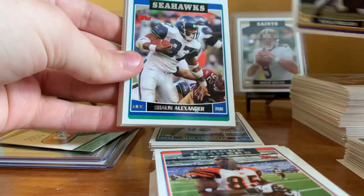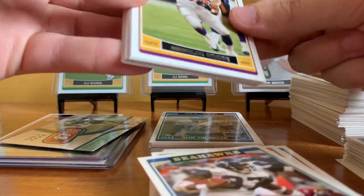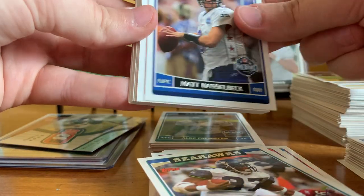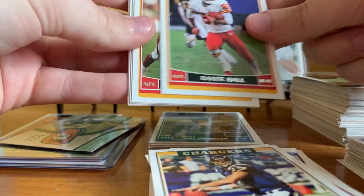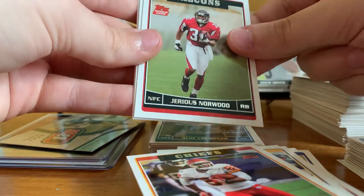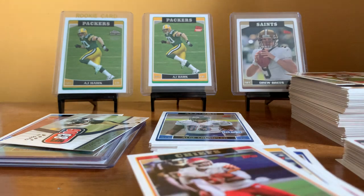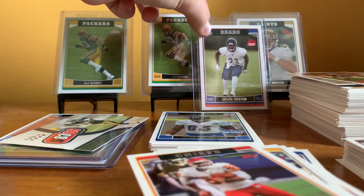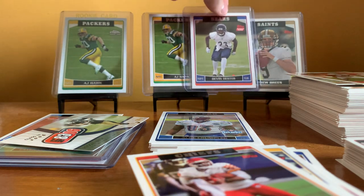Pack fifteen: Kyle Bowler, Shaun Alexander with a gnarly print defect — look at that. Matt Hasselbeck All-Pro, Teddy Bruschi, Ernie Conwell, Philip Rivers, Dante Hall, Anquan Boldin, Jarius Norwood rookie. There's one of the chase cards in the product — the Devin Hester rookie card! We'll get that top loaded and sleeved up. He may be a Bears player, but that doesn't mean I can't appreciate he was pretty good — and it's probably going to be first ballot Hall of Fame.